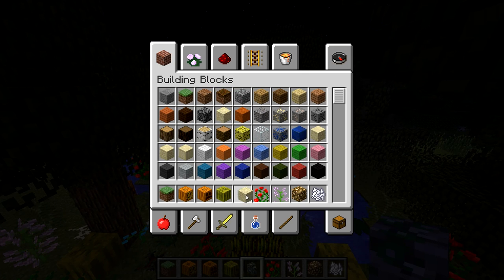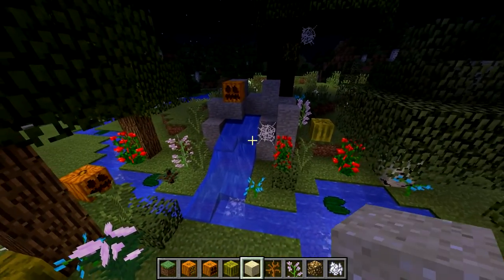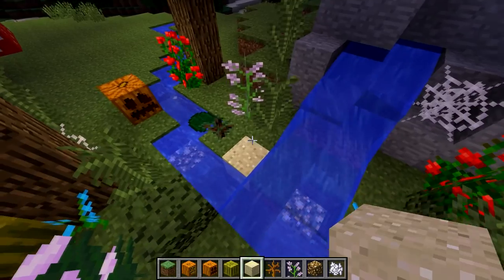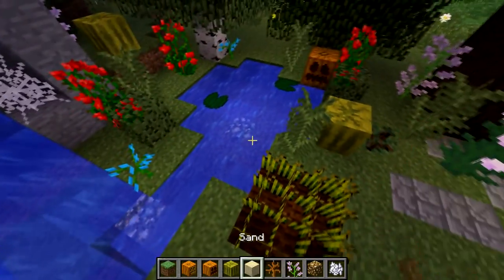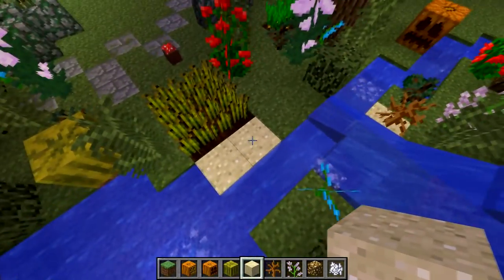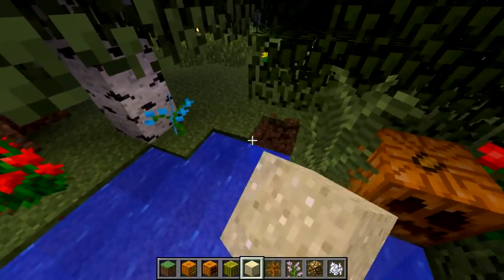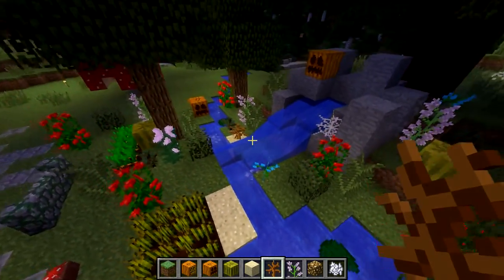One idea I have is to put some dead bush in there, which you think sounds bad — but watch, it kind of looks cool if you do it. Put some sand along your little river here — it looks decent, kind of like a little beach. And then you can put the dead bush on the sand, just a little bit extra.